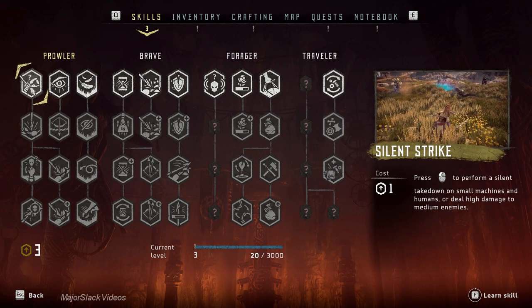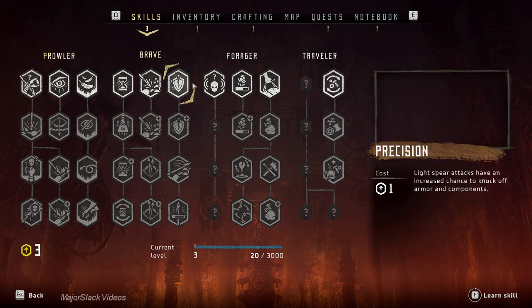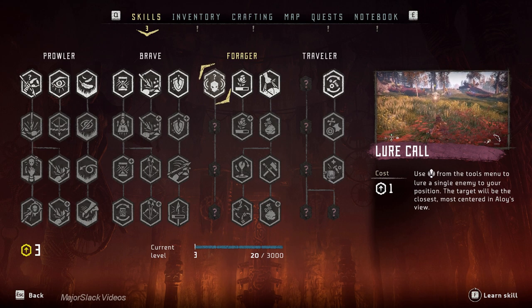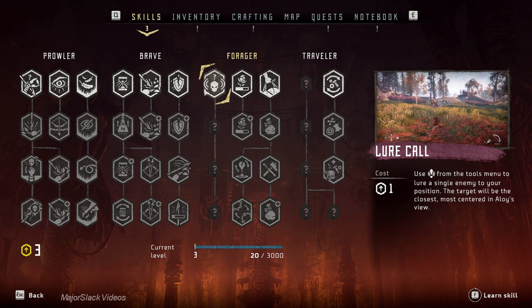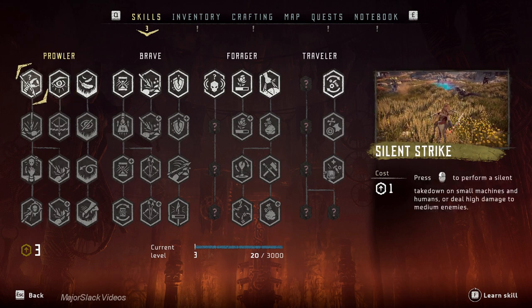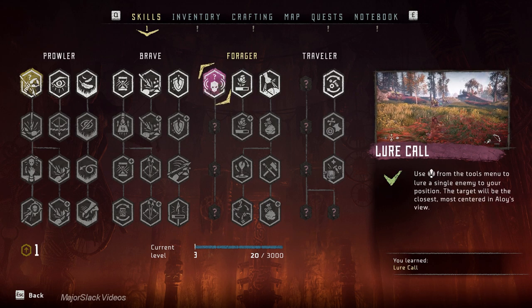Silent Strike — everybody and their monkey's uncle always gets Silent Strike and Lure Call to start off with. I don't blame them because that's what I did too. I'll just show you exactly what this is all about. Silent Strike: hover over each skill and you get a little movie showing what it does. We're going to get Silent Strike and Lure Call just for demonstrational purposes.